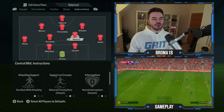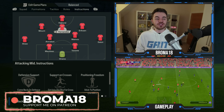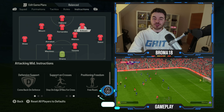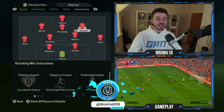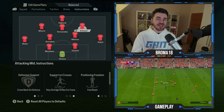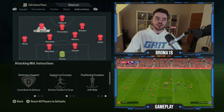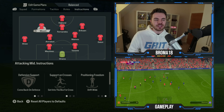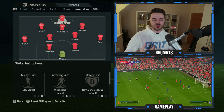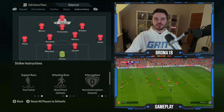Mainoo is on free roam positioning to reinforce that message of mobility and progressing the ball. Fernandez as the CAM is on comeback on defense, getting to the box on crosses, stick to position. Eriksson is on comeback on defense, staying on the edge of the box for crossing support — similar to his Tottenham role — and free roam positioning to drop deeper and pick up the ball. Mount on the other side is on comeback on defense, getting to the box on crosses, and drift wide positioning to support the wing backs.